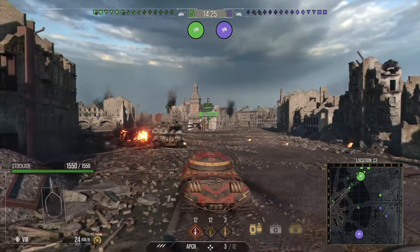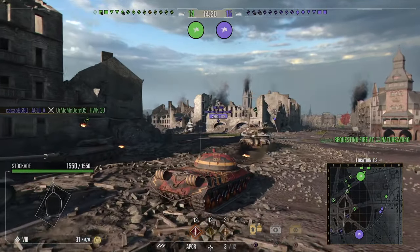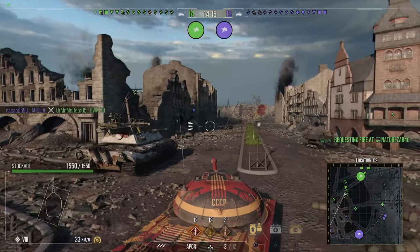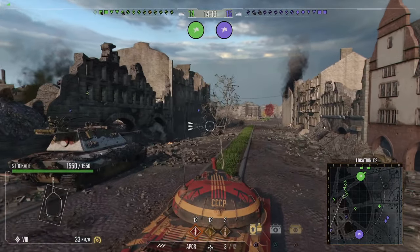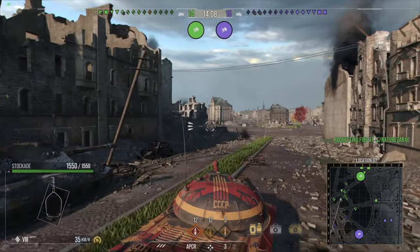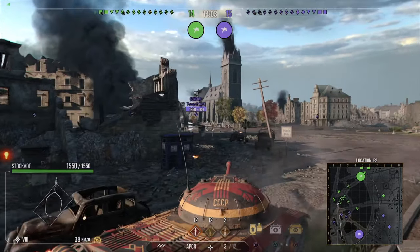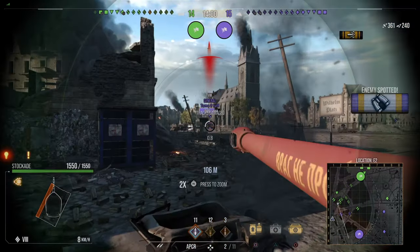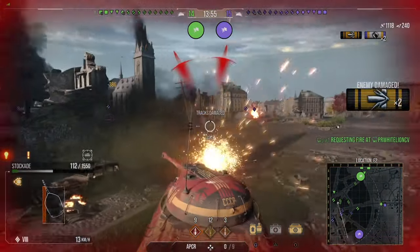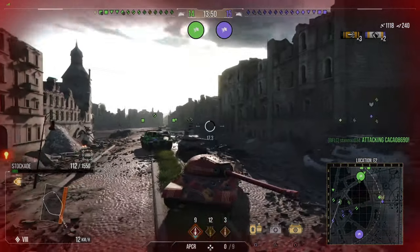This is a tier 10 match and I'm going to show you how to play this thing when you're bottom tier and how effective it can be. Since we're in a tier 10 match, the tank gets 221 millimeters on standard and 270 on premium, doing 390 damage per shot with three shots in a clip, so the potential damage is nearly 1200. I'm going to put all three shots into a general and then get shredded by the other tanks.